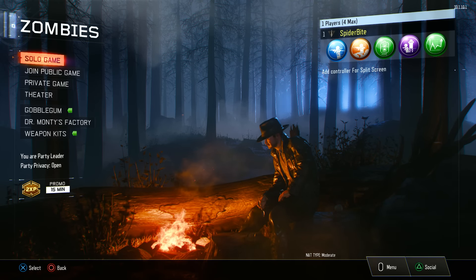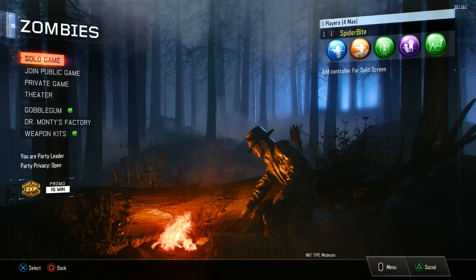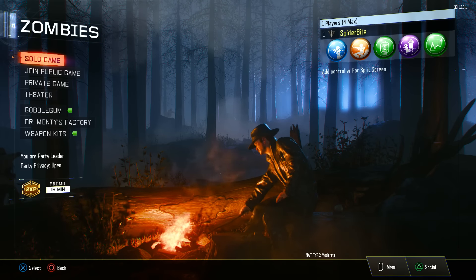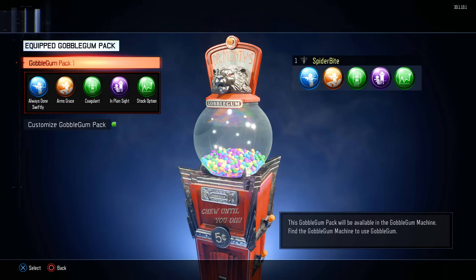Under my character I can see some icons — I think those are Gobble Gum icons. The green one on the far right might be a health thing, I'm not sure. There's also a Double XP promo for 15 minutes, and I have a few other codes to punch in later. Let's go down to Gobble Gum and check that out. So that's my Gobble Gum pack — you find the machine to use them. I've got Always Done Swiftly, Arms Race, Coagulant, In Plain Sight, and Stock Option.